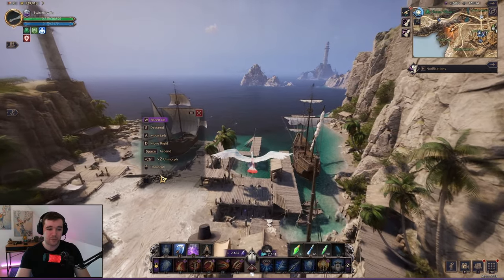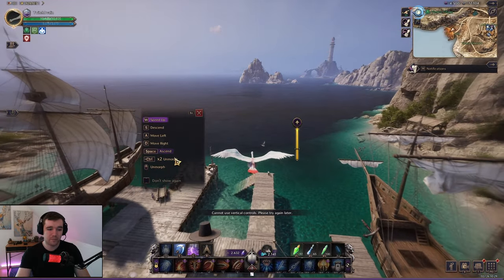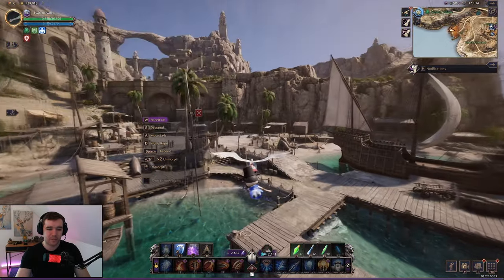On the left side you can see different options — you can un-morph or ascend, flying up with a cooldown. Normally this drains the stamina bar, but right now we have wind so it doesn't go down.